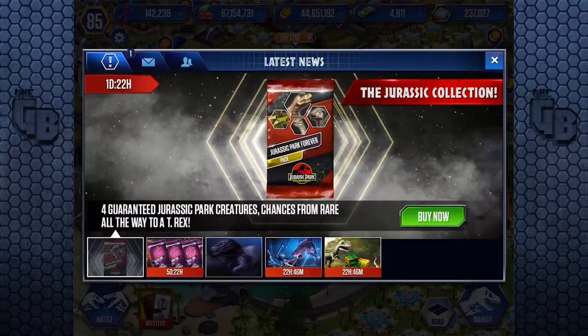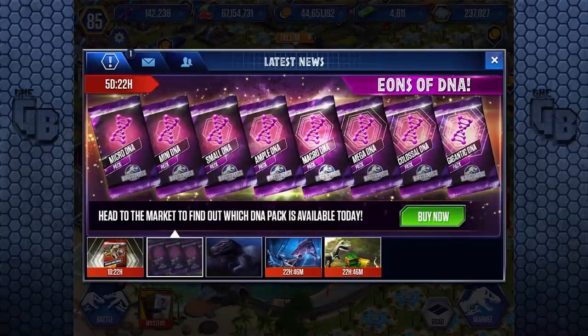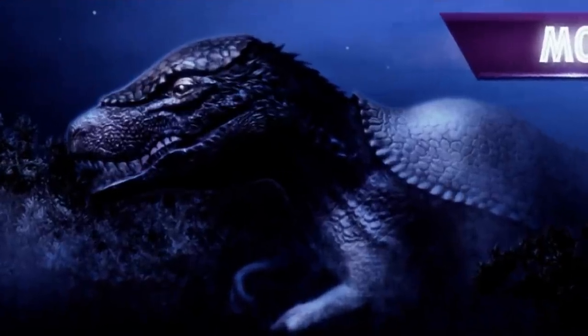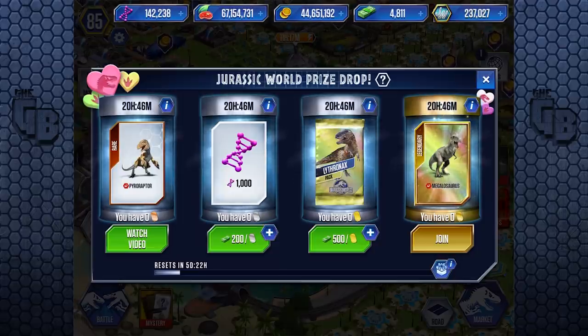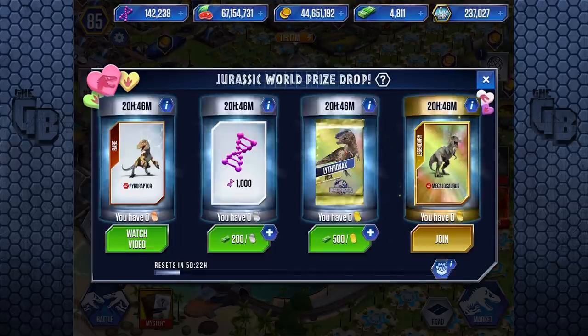Hello everybody and welcome back to another episode of Jurassic World, the game where it is hybrid season. Not only have we got a new Cenozoic hybrid, but we have what appears to be another one on the way resembling some sort of armadillo dinosaur thing. And there it is — Moonlit Hunter, a new nocturnal predator making its way into your nightmares. Also, it's Valentine's Day, so spend 50 bucks on a chance to win the Thornex pack. Probably you'll get food though, so don't do it.